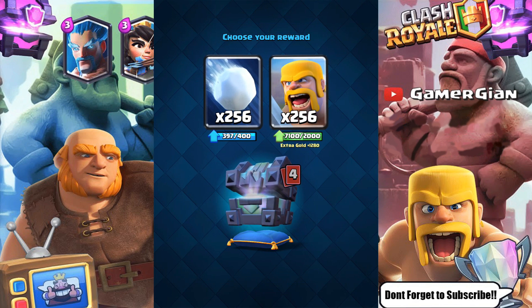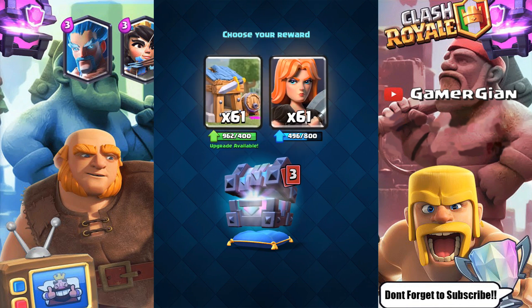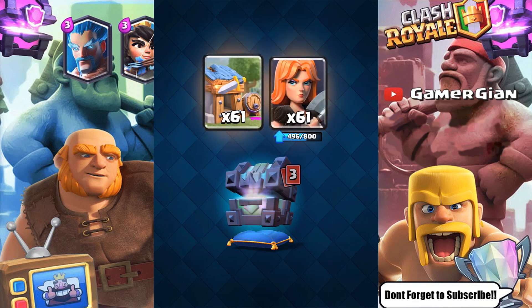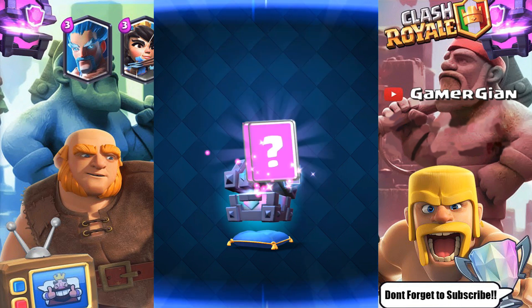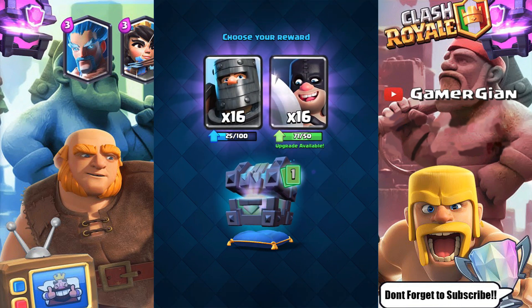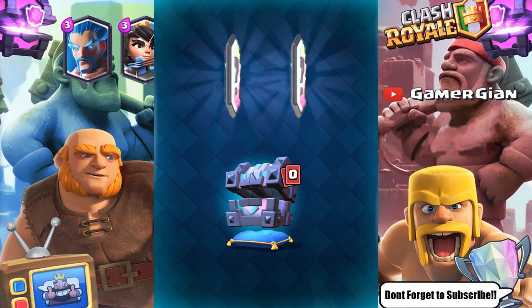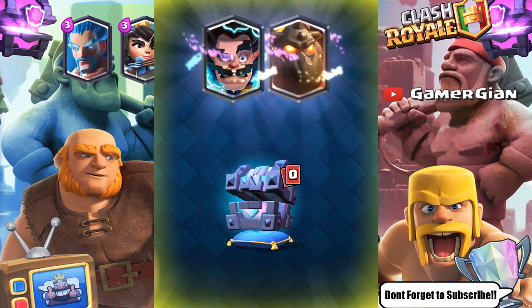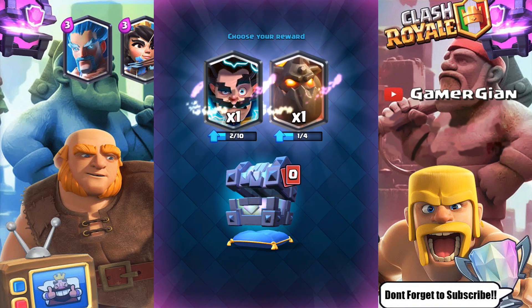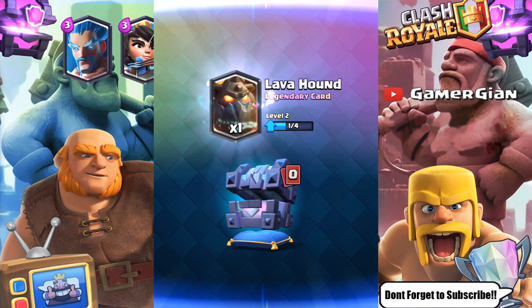Ooh, 1200 gold — I'm gonna go with the giant snowball. I'll go with the valkyrie here. I'm gonna go with the balloon. We got a legendary — I think that's guaranteed. I'm gonna go with the dark prince here because I use it more. Come on — give me Night Witch or lumberjack, one of them. Oh my god guys, two cards that I rarely use. I'm gonna go with the lava hound — because why not? Oh man, so pretty good stuff guys.